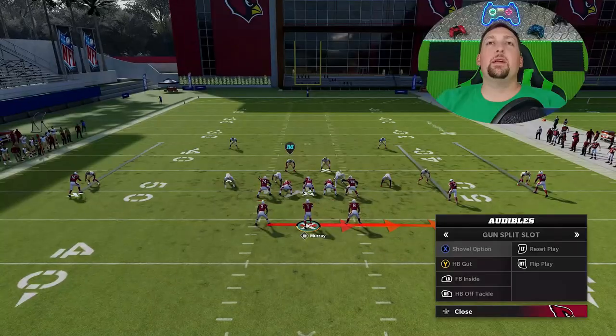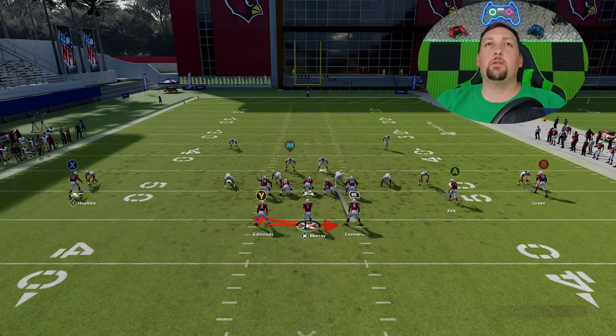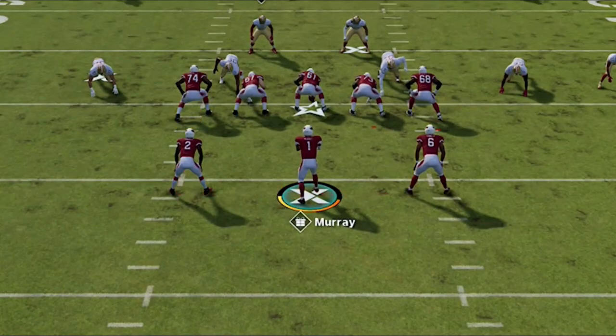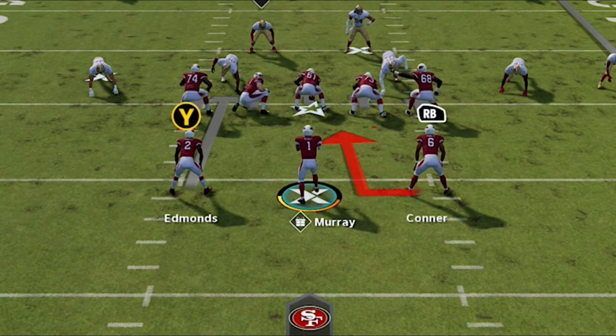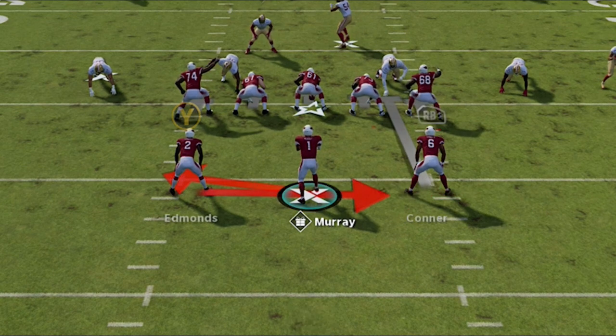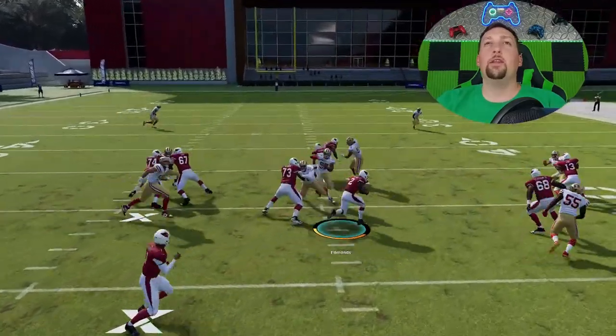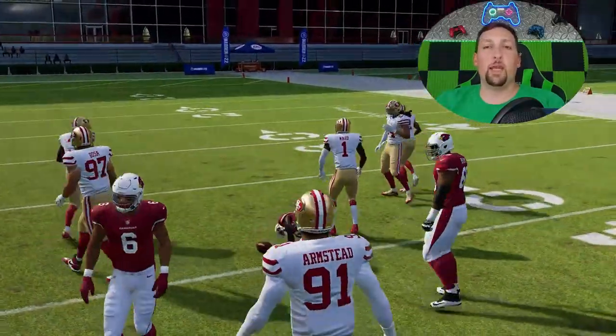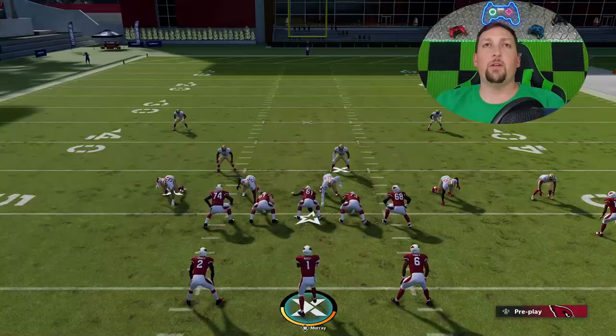If you have gaps inside, it's best to hit them with either the halfback gut or the fullback inside — the fullback inside is definitely better. Because the shovel option and the halfback off-tackle both go in the same direction, the fullback inside has the best opportunity to catch your opponent off-guard. The halfback gut is very similar to the fullback inside, but the fullback inside turns up the field a lot quicker and has better play art overall.